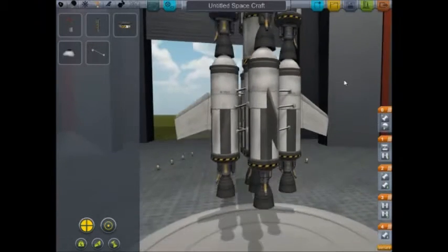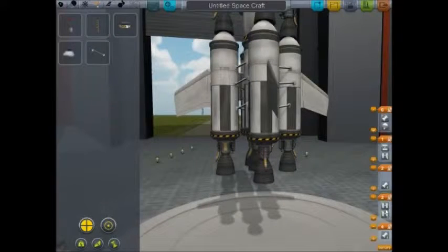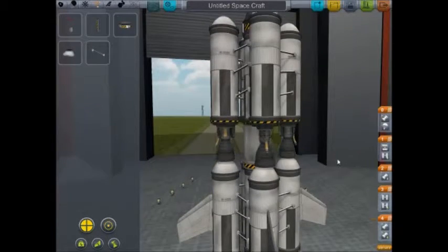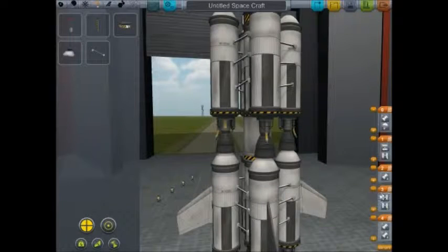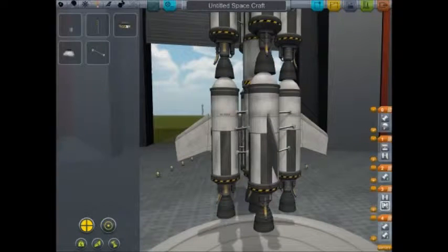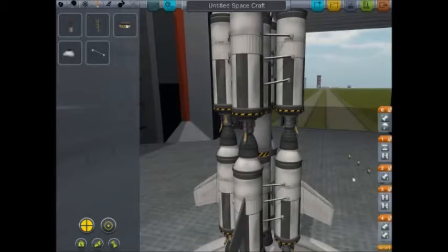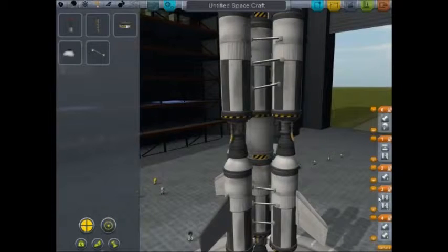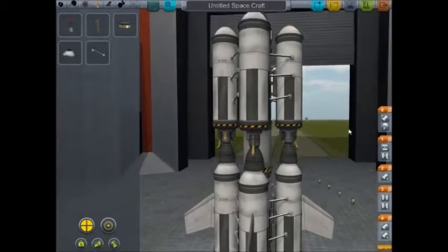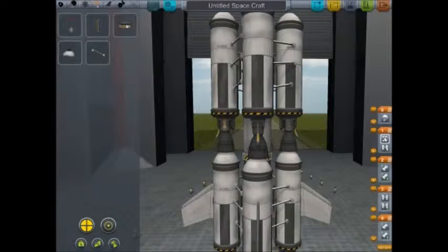Now I've got to set up these stages. Sometimes it's hard to see what is what, trying to figure out which part is which. I put my mouse over something and nothing green is showing up. We'll just do it like that - this will fire with the rest of those.